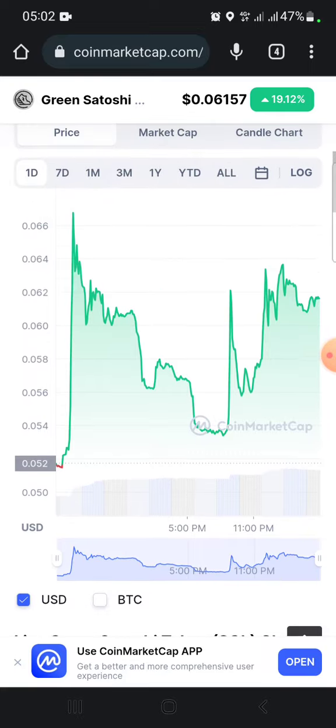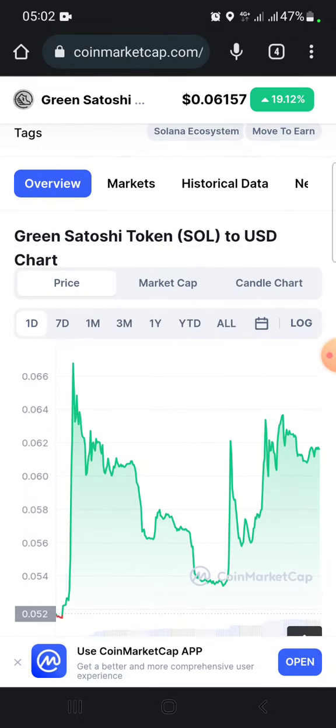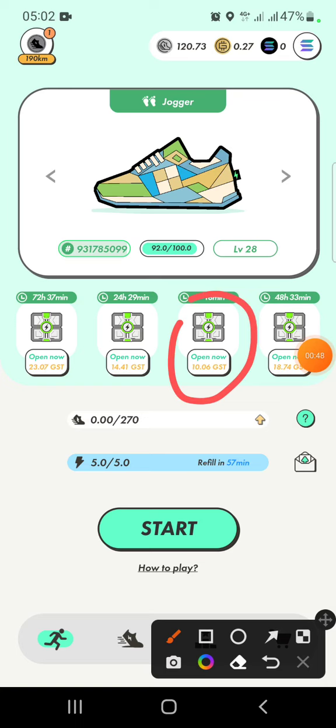Before, when GST was 16 cents, it would be laughable. But now with GST after all this at three cents cost, it's like double from the lowest low. So let's open this box, which will cost us about 61 cents to open in total.